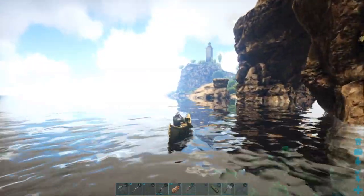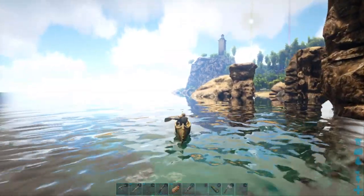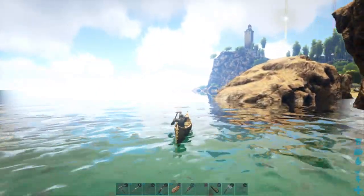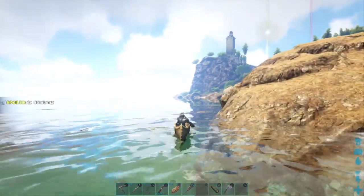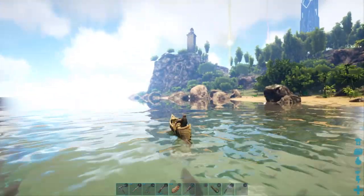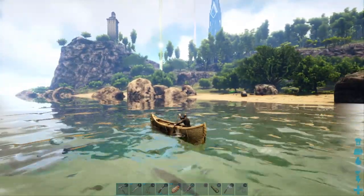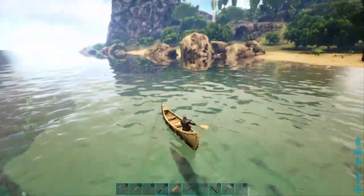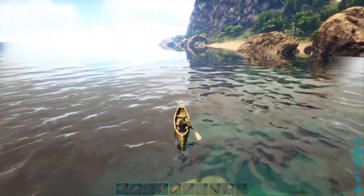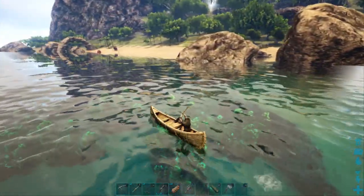I'm going to have to explore that lighthouse pretty soon. May get my parasaur today and head up this way to see if I can get close to it — a little worried about losing it to raptors but maybe I can manage. If I could tame a raptor or two I'd be set. Pretty sure there's a raptor down here on this beach somewhere because I saw one run up on me when I was down here exploring earlier — saw one chasing a parasaur or something.